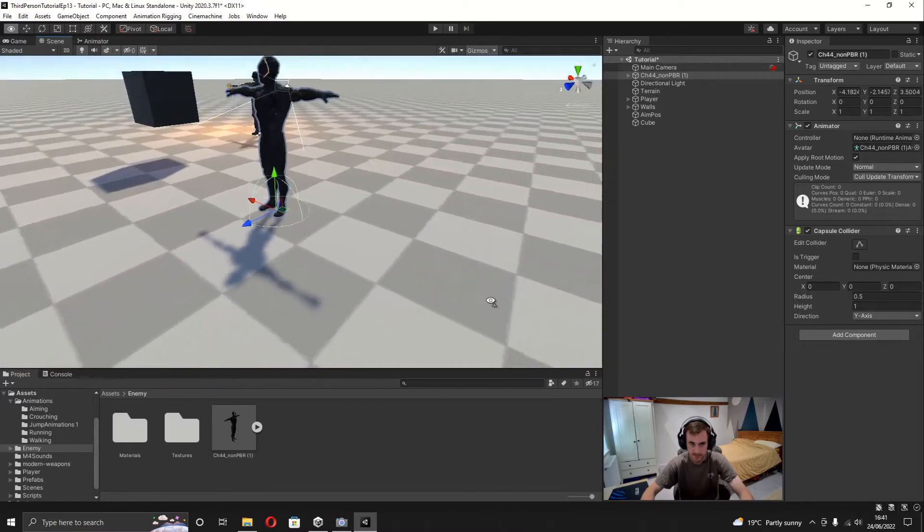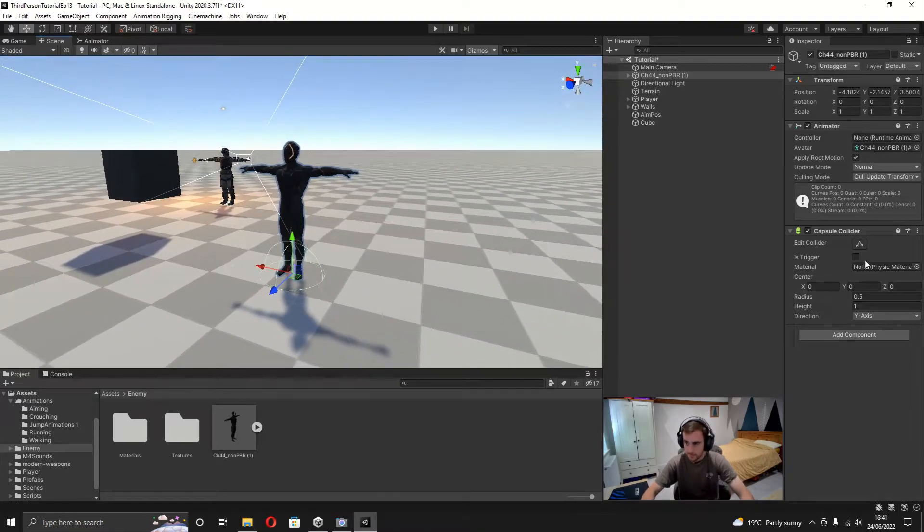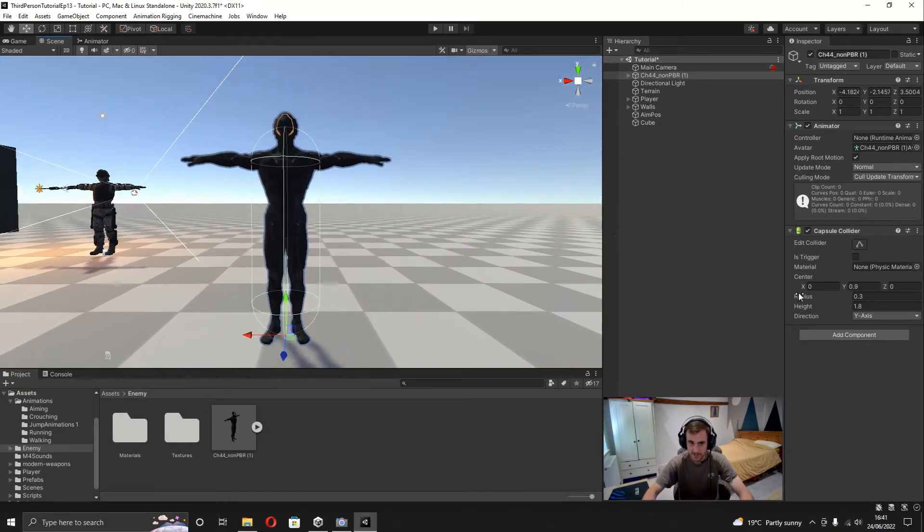We'll change the collider later when we add ragdolls, but for now we just want to get the damage working. I'll set the center Y to 0.9 and the height to 1.8, with a radius of 0.3. Then I'll adjust it slightly — height to 1.9 and center to 0.95 — so it lines up nicely with the character.